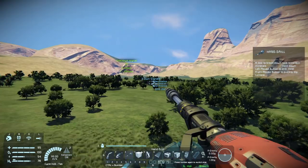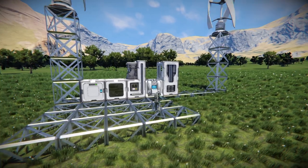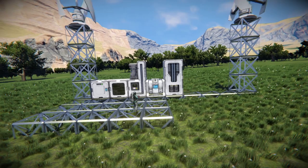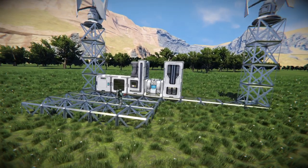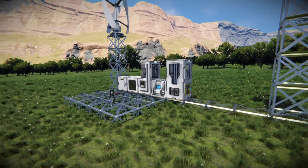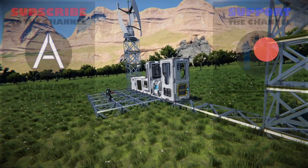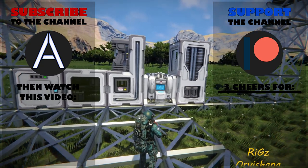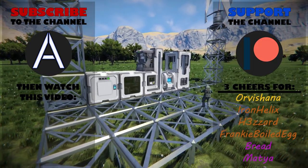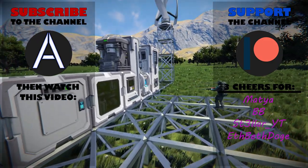That's pretty much everything you need to know to start out in Space Engineers with the respawn ship. If there's anything I missed or anything you'd want to add, please post in the comments, along with any questions. One quick note: if you're trying to respawn in the spawn ship and you have an unlimited speed mod installed, there's a chance it will crash into the Earth every time - if you have that problem, post in the comments and I have a solution. This episode is a bit longer than most Space Camp episodes will be - usually I'll aim to make them more concise.